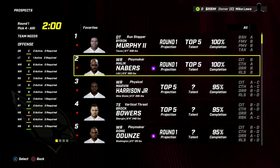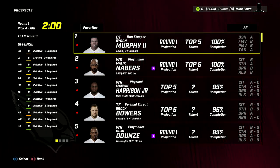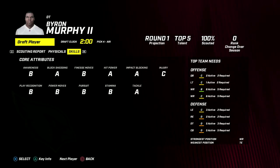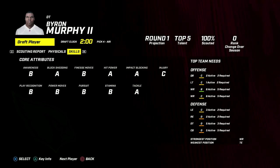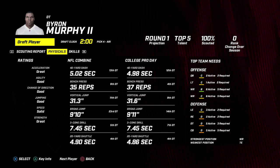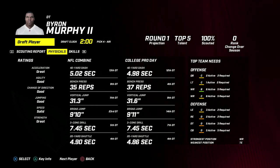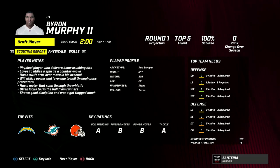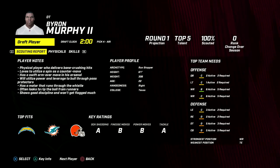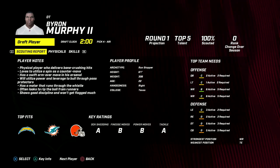The only red flag with Byron Murphy is that injury rating of C - that's a little scary. But the block shedding is scary in a good way. He's a really nice player that can not only play run defense - if he was just a run defender I wouldn't pick him 4th - but he seems very athletic and is going to be able to get in and really disrupt the passing game, and can cause havoc that opens up pressure opportunities for our defensive ends.